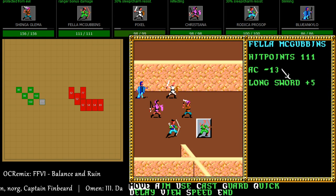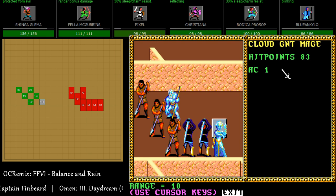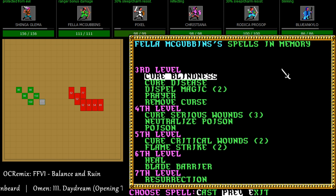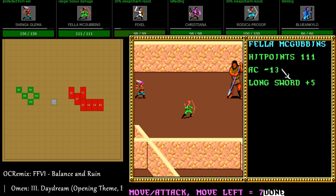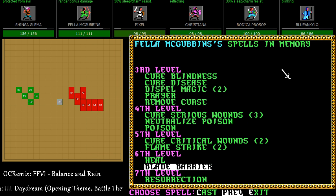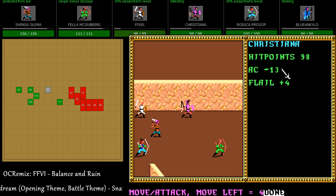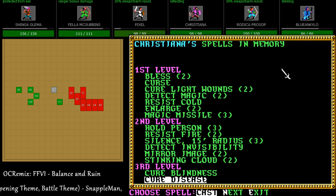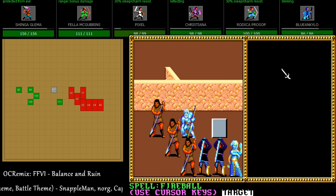Cloud giant mages and shamans — okay fine, if you want to play like that. Fella really wants this Blade Barrier to work — he's going to move a little bit closer and Blade Barrier this hallway. Then Christiana, having seen her friends die to cheapskate low-level cleric magic, is immediately going to fireball the mages and clerics so they don't even get to do a thing. There shall be no enemy spellcasting on her watch.